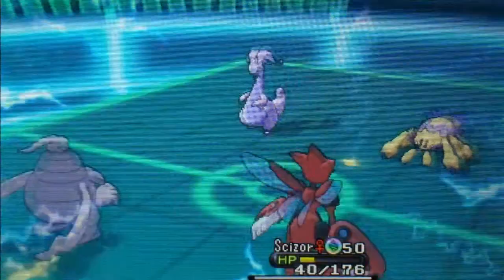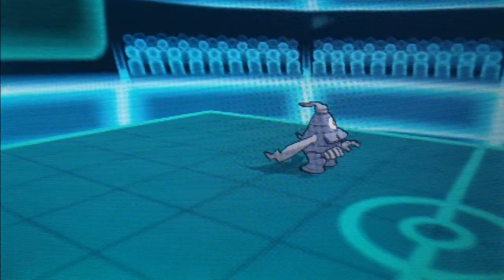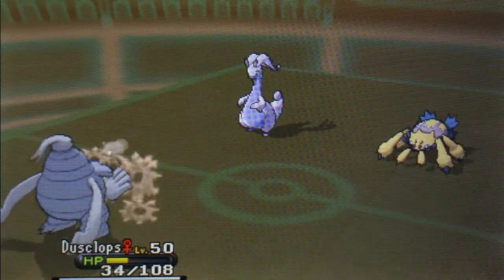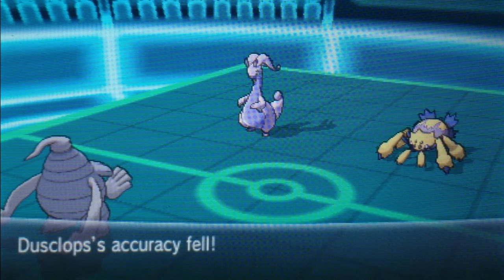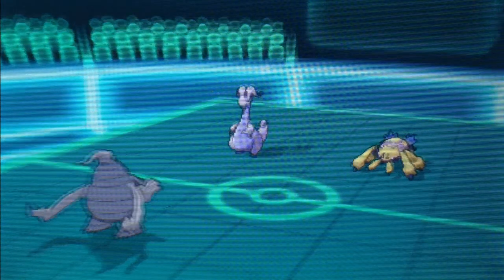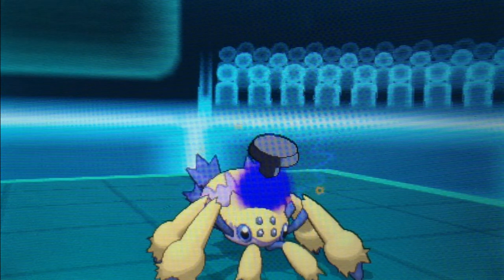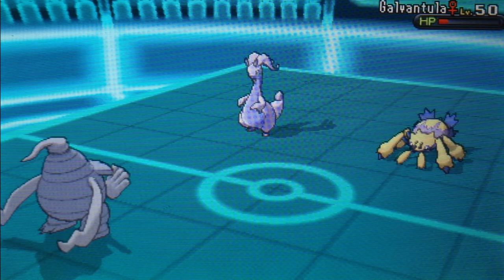He goes for another Thunder right here and takes out my Mega Azumarill, but I don't feel too bad for losing Mega Azumarill because I already took out the Carbink — that's pretty much the only reason he was here. Things aren't going too well right now and it seems like things are about to go really south for us. Will goes for the Confuse Ray on the Goodra, which is really good because now it's confused and the chances of hitting itself are high. The Curse is also going to be doing damage on that Galvantula, so it's actually turning really good for us right now.